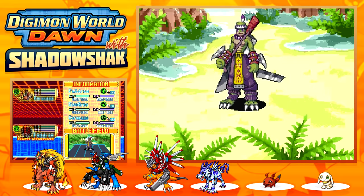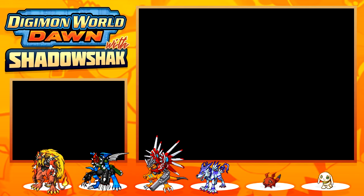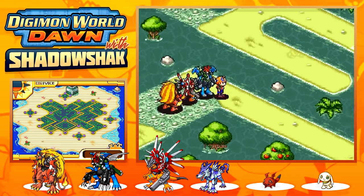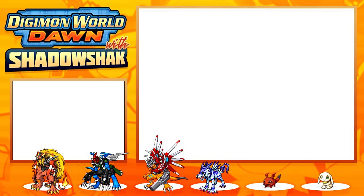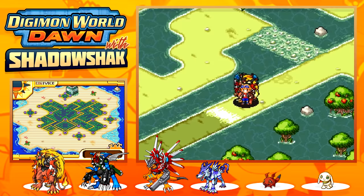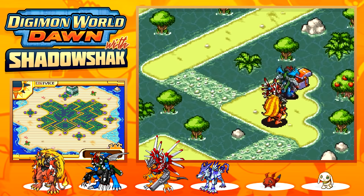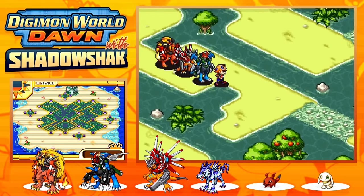We flee the battle successfully and keep exploring. Nothing in one direction, so we go right. We find a chest — it's a DG Reviver. Another direction yields another DG Reviver. There are more chests scattered around but we keep going right hoping to find the key. This place is huge — I wasn't expecting it.